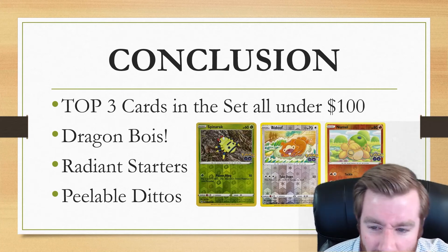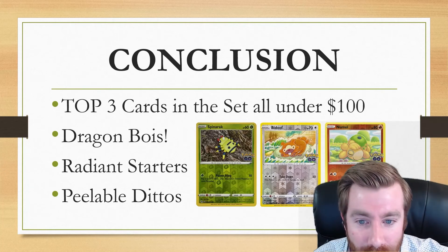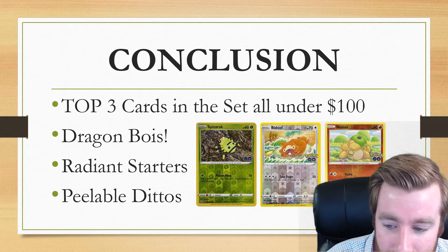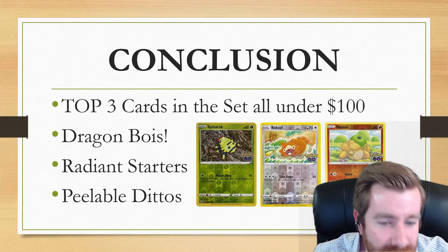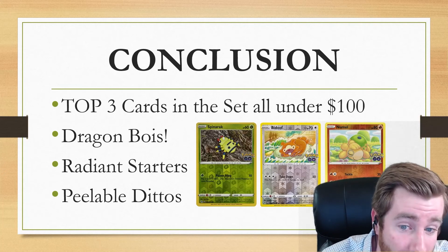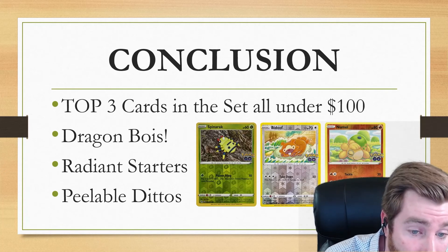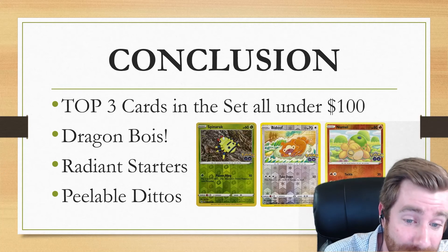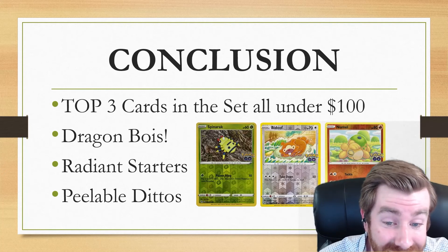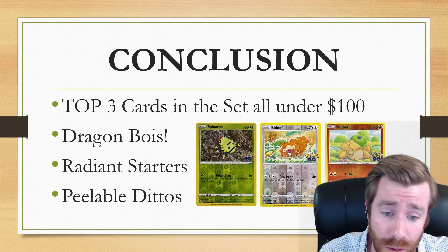What other kinds of peelable cards would you like to see in Pokemon? Maybe some Eevees that you can peel to see Eeveelutions, or a Tyrogue that can peel into a Hitmontop, Hitmonlee, or Hitmonchan. Let me know in the comments. I think because of all of these things and the unique artworks, I'm personally going to master set Pokemon Go — if I can get lucky on my first wave of openings. I've already got the Gold Mewtwo V-Star; if I can snag the Rainbow and the Alternate Art, I'll master set it. If I can't snag those two, I'm going to pass. If we get all the top three, the rest will be worth picking up as singles on a budget.